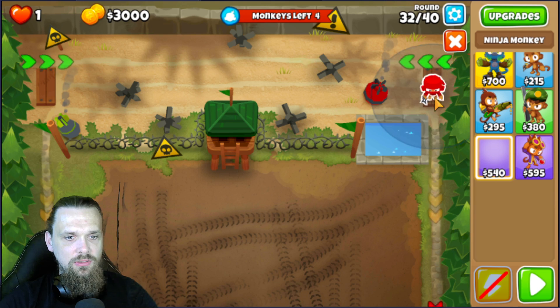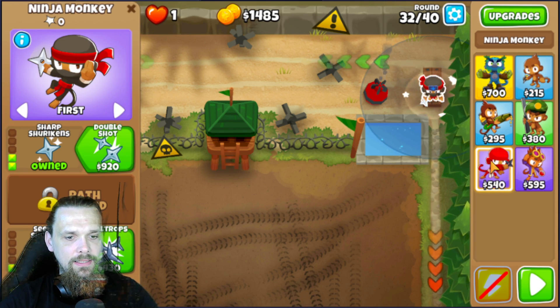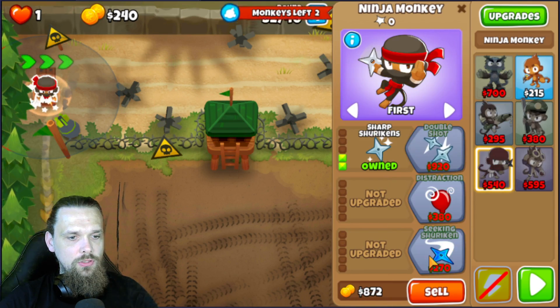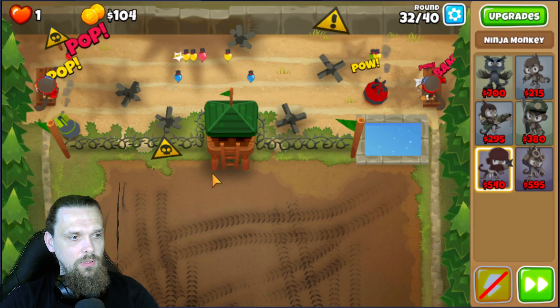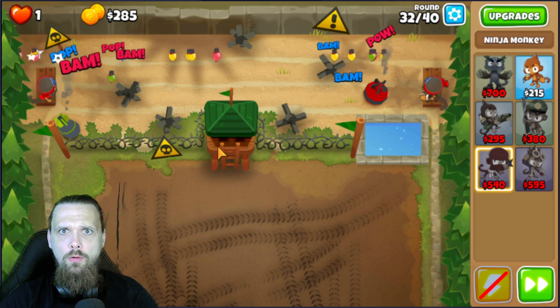The solution is to place two ninjas — one on the left, one on the right. It's important to wait for the seeking/shrinking mechanic, otherwise one balloon gets through past our defenses.